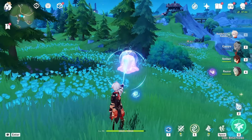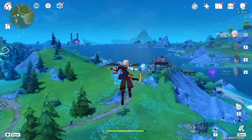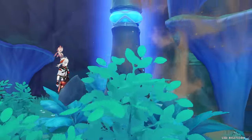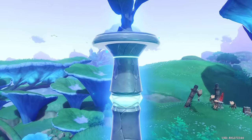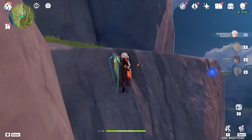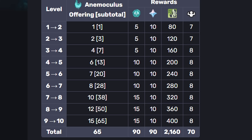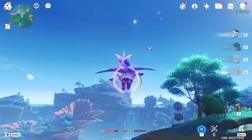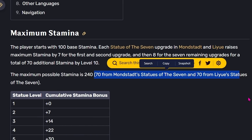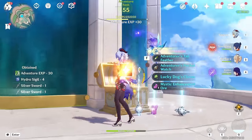With the addition of Fontaine in 4.0, 5 out of the 7 regions in Teyvat have been released, and with that, 5 out of 7 Statues of the Seven have been added. These statues offer rewards for turning in Oculi, with each region differing in requirements and rewards. Mondstadt and Liyue are currently tied for giving the least — 90 primogems for completing all 10 levels. With these two statues only giving a tenth of the primogems you can get from other statues, there isn't really a reason to complete them apart from the stamina gain. D tier.